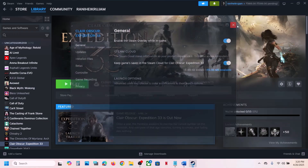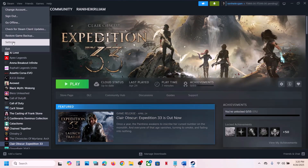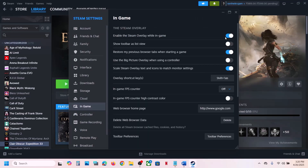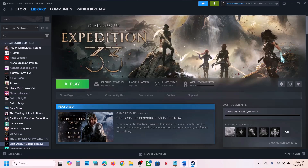If that doesn't work, remove it and move to the next step. The next step is to turn on or turn off Steam overlay. Go to Steam at the top right, go to Settings, then In-Game. If 'Enable the Steam overlay while in game' is off, turn it on and check; if it's already on, turn it off and check. Also right-click the game, select Properties, go to the General tab, and toggle the Steam overlay option there as well.